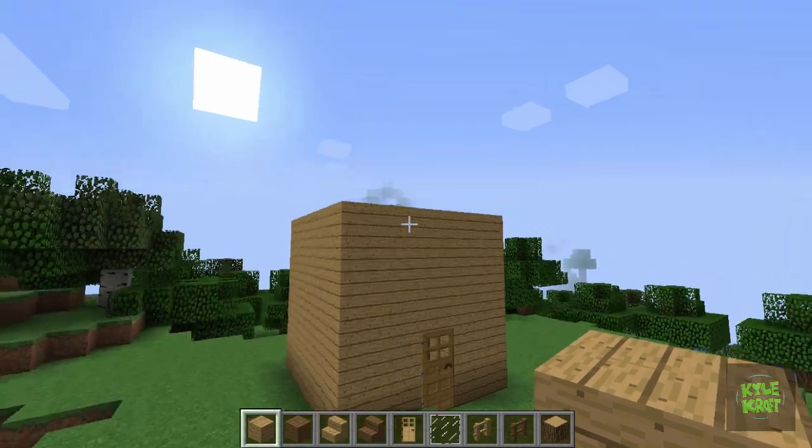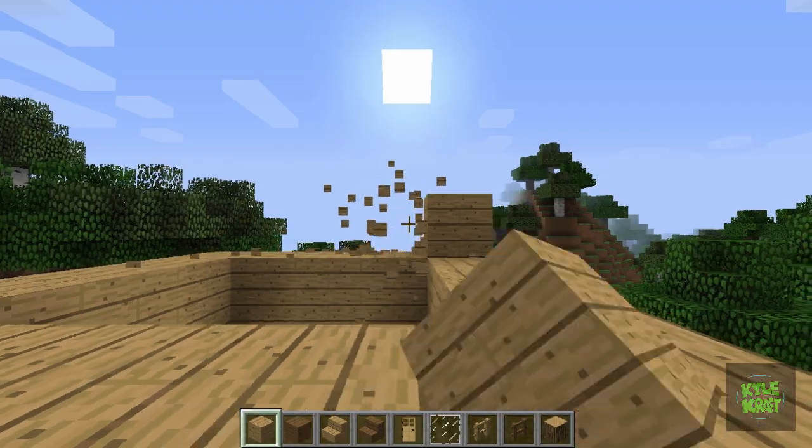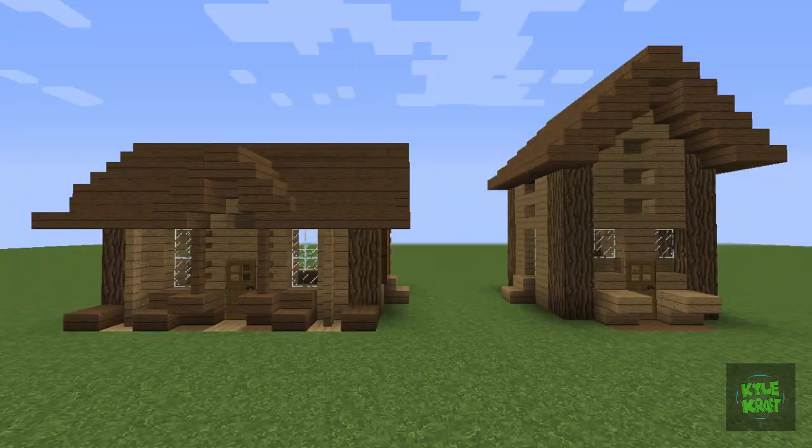First things first, let's take off that top layer. You don't need a straight block as your house — better to have some shape, some difference in the width and the height. Fill in that ceiling and establish a height of 4. And remember, short and long houses look better than tall and skinny.